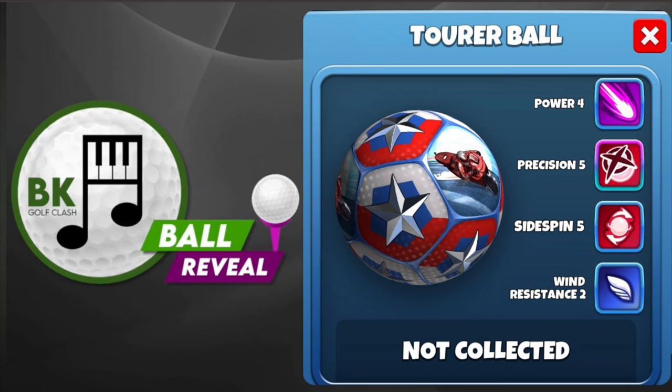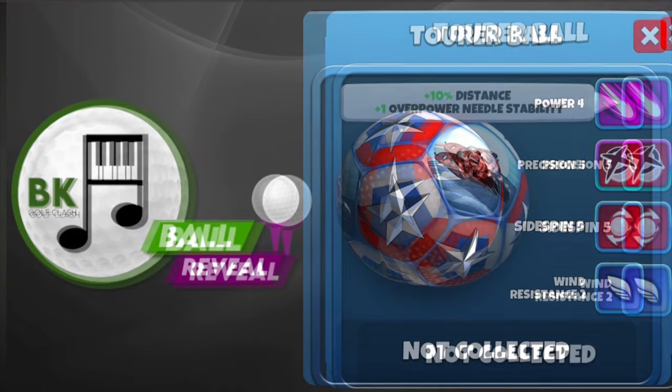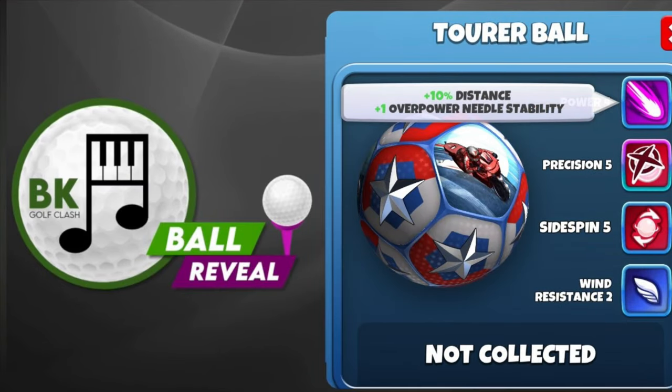In terms of checkpoint challenge, it might be useful in the lower echelons when you haven't got a lot of wind, but if you've got high wind strength, wind resistance 2 is not really going to cut down any great headwind when you're battling with low-level clubs. The nearest comparison is the Fireplace ball — that was power 4, four bars of side spin, but only two precision and also only wind reduction 2. I think that wind resistance 2 is going to be the make or break for a lot of people — it's not a very appealing stat.